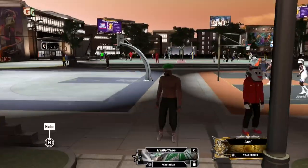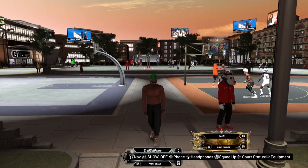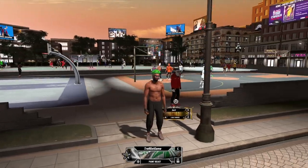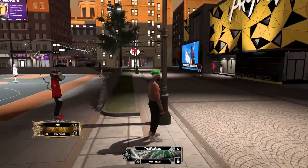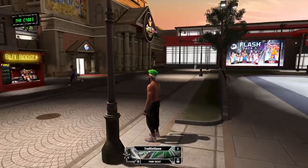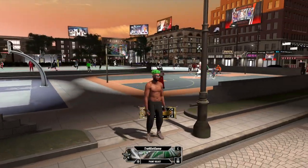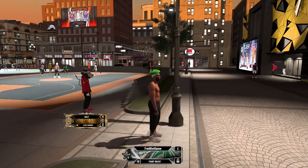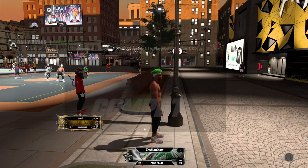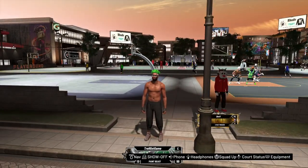What's good y'all, it's your boy trail guy, back again. I'm back for 2020 and what I want to show y'all today is a hair glitch. As you can see, my hair is green and white — you cannot have two hair colors in this game. I don't know why they don't do that, but I didn't want my hair green. If you do want that, this is the glitch for you.